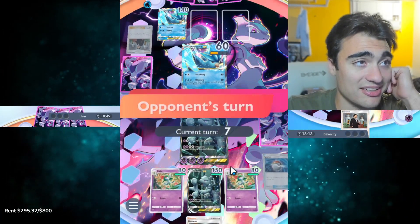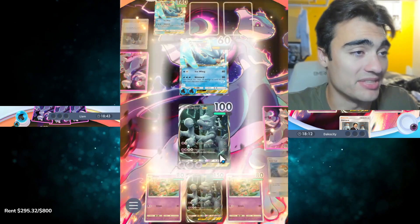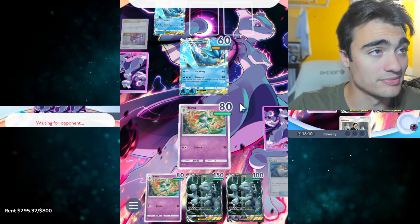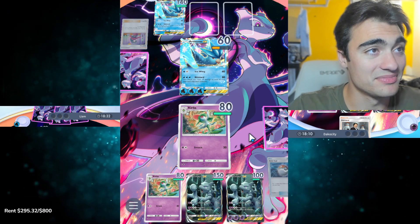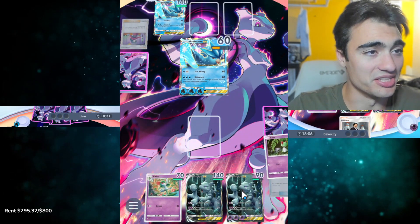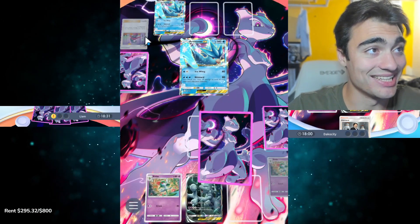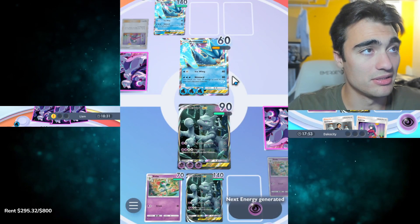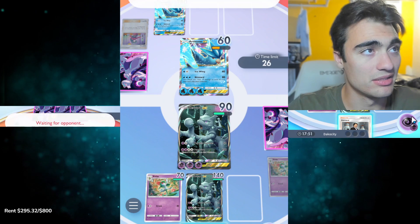I don't know what else to do here. Oh god, I hope he doesn't Sabrina me. I can Giovanni here and get rid of it. Yep, he's using Sabrina. You know what? Kill this — I dare you. Kill the Corsola. He conceded! Oh, ladies and gentlemen. I have Giovanni. The scary part here is if he has Giovanni again, I will die too from a Blizzard. Sabrina. Nice.